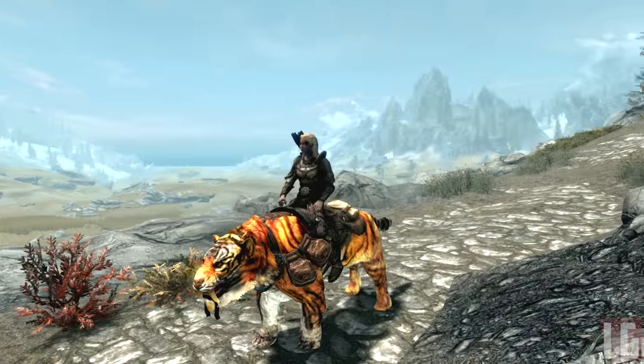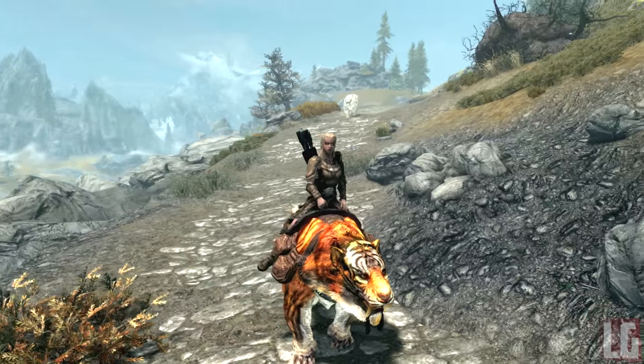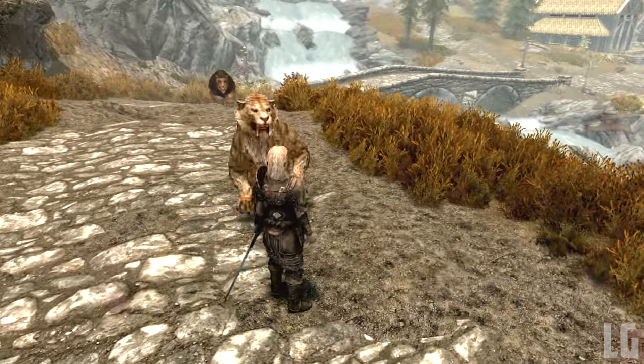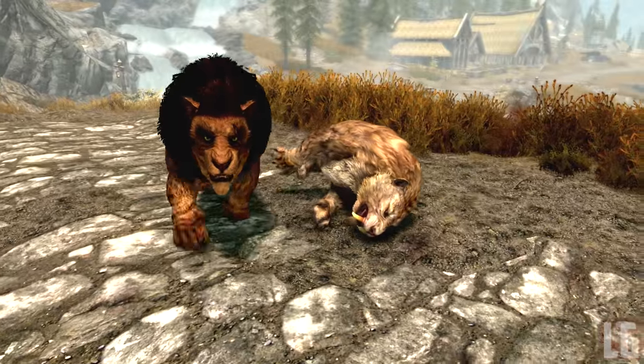The stables are in Whiterun, Markarth, Riften, Solitude and Windhelm. The spells can be purchased from Farranger if you want to summon new mounts to get around. The companions are not the same as mounts — you can't ride them — so you can find them at the stables and recruit them. You can have a mount that's the same animal as a companion if you want, so you can have both.